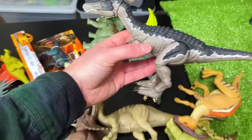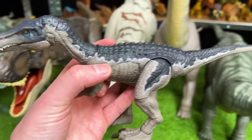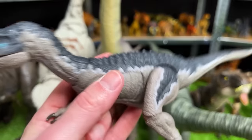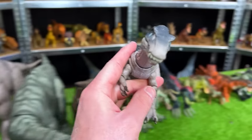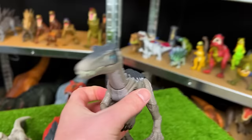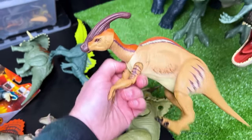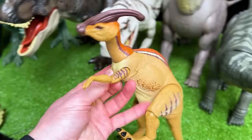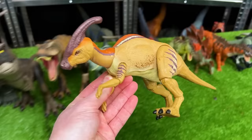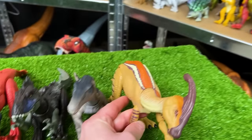Next is the Hammond Collection Baryonyx figure. This one comes in the gray, dark blue with the yellow striping. And like all the Hammond Collection figures, it is super posable and really cool. Here we've got another Hammond Collection figurine — this is the Parasaurolophus. It's got some pretty bright coloring and of course is super posable and adjustable as well.